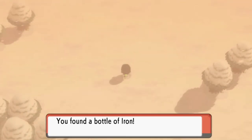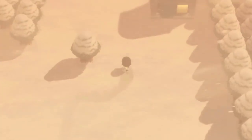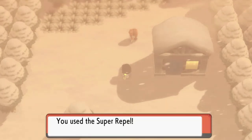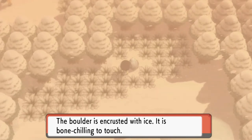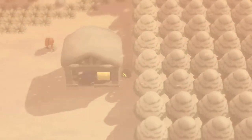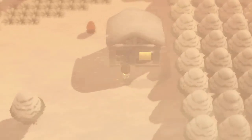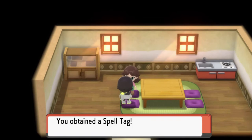This is the reason I don't like this area — you're just trudging through a blizzard slowly. I'm trying to avoid trainers and grab items. There's a house here. Inside a person says it's a rare sight to have a visitor, and gives us a Spell Tag, which intensifies Ghost-type moves.